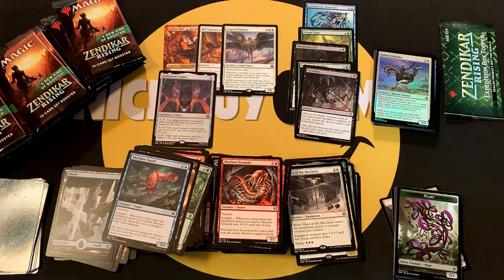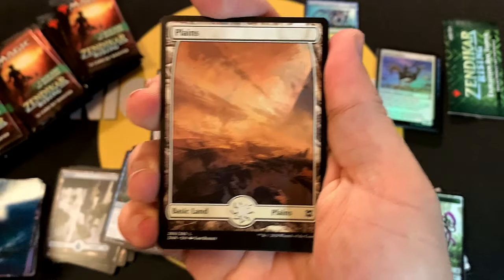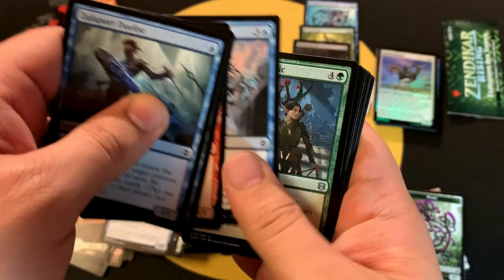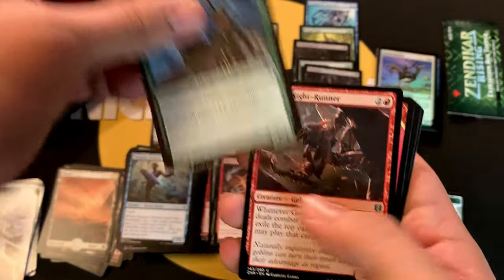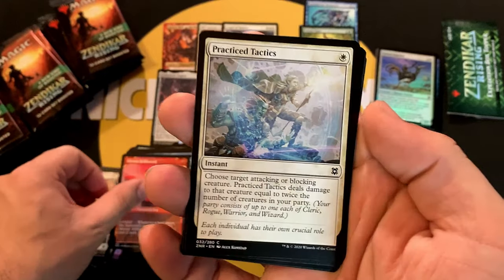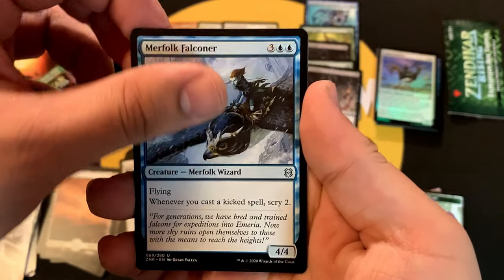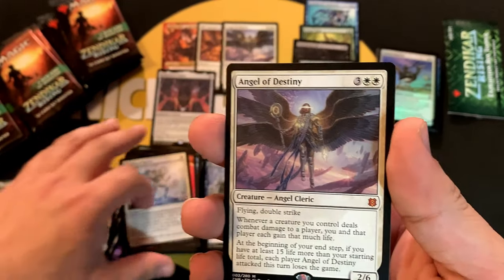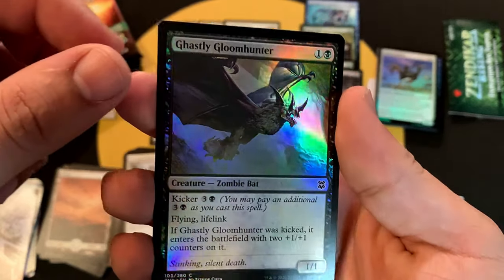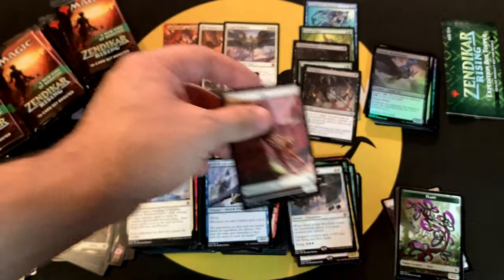This one did not open cleanly — sorry! Some nice art, Plains, commons, a showcase common, Practice Tactics as a common, Rofolk Falconer as the uncommon, and another Angel of Destiny — wow, duplication on the mythic! Ghastly Gloom Hunter for the foil common, and a Cat token.